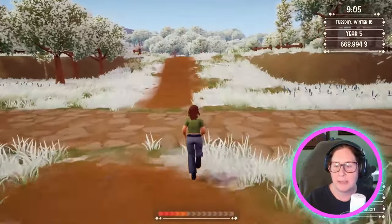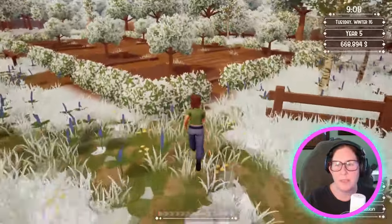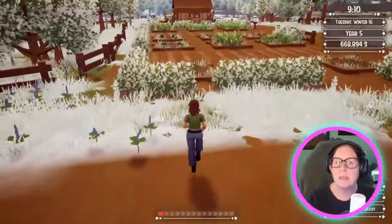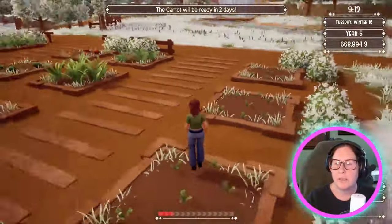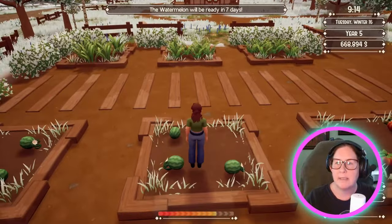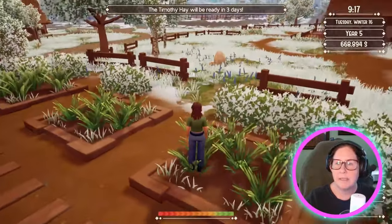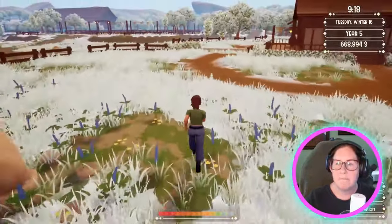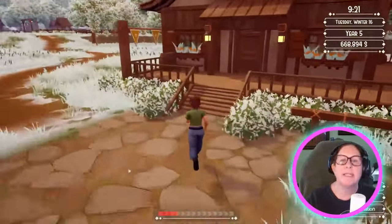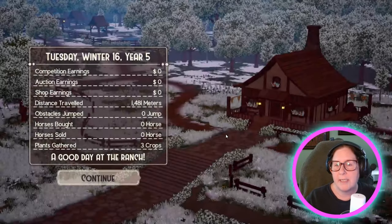I didn't check my plants. Not that the trees are going to bloom — they'll bloom in spring and summer, just checking. Checking out my crops: two days, two days, seven days, six days, three days. I'm going to make an executive decision and sleep for four days and see what we get.